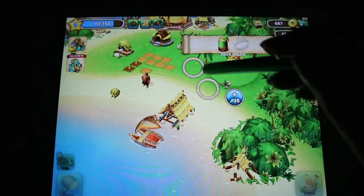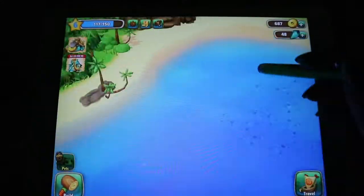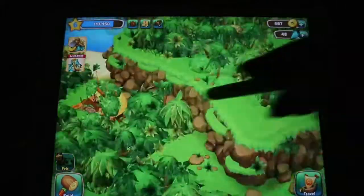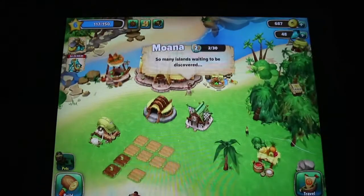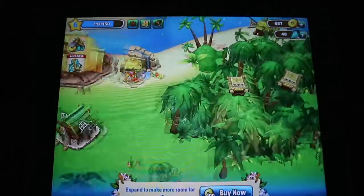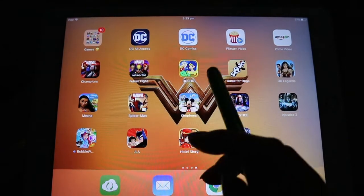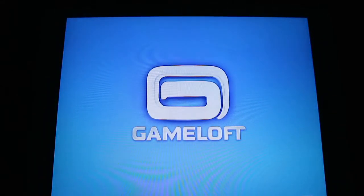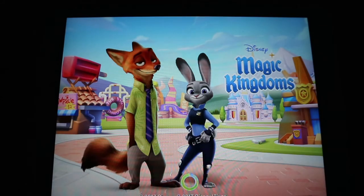There are other things like a juice house, but most things are locked until I level up. I just have to keep trading until the next level and there'll be more to do. Moana says 'so many islands waiting to be discovered.' The Marvel Spider-Man game is just like Temple Run. Disney Magical Kingdoms — I play this quite often. I used to play the Disney Enchanted game but they basically deleted it, so I downloaded this one instead.